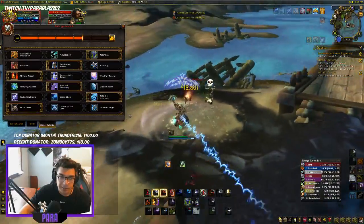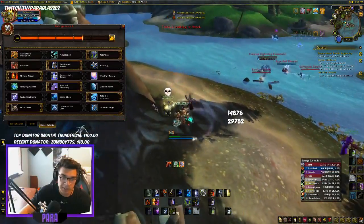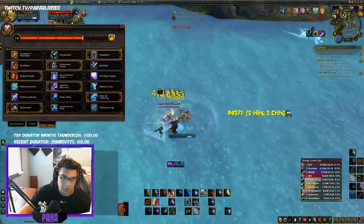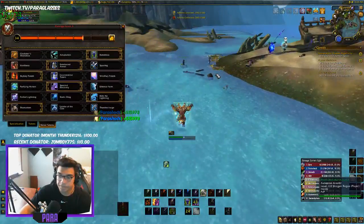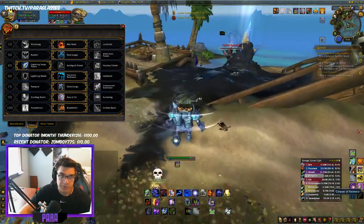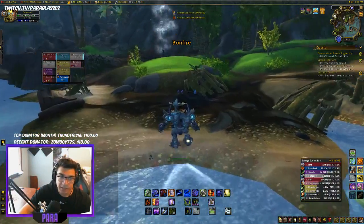Shamanism lets Bloodlust cast on a friendly target — so if I want to Bloodlust someone I can use it on the priest and she'd get the haste, or I can use it on myself. It gives you a Bloodlust on a 60-second cooldown, which is why it's super nice. I also take Lightning Surge Totem because it's one of the only stuns you'll ever get.